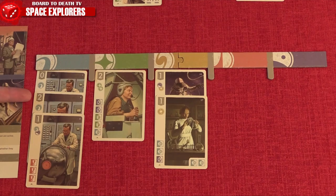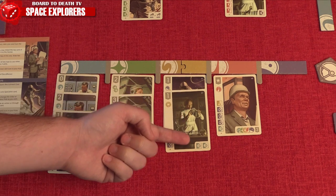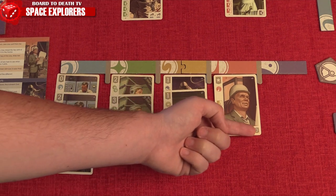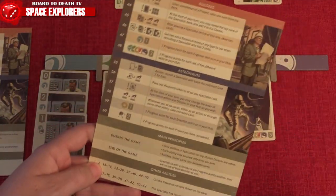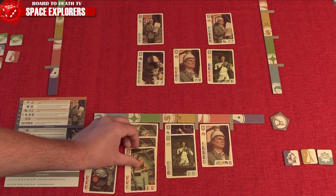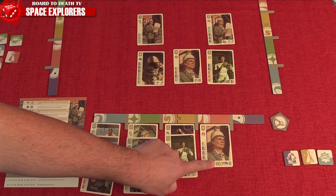Specialists can grant you victory points as listed here, but can also provide essential in-game effects, which will be listed here. These range from providing resources to in-game effects to end-game scoring. Be careful, however, as covering up a specialist will make them lose their ability, besides the end-game scoring ones. So know when it is right to recruit in that branch of your space research center.